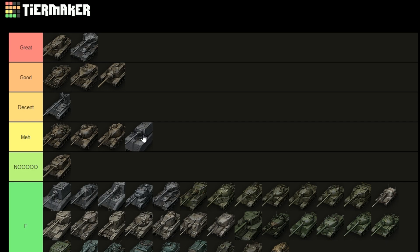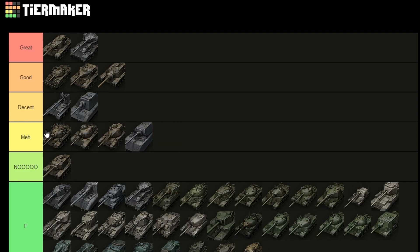Unlike the VK90, the Maus goes into the 'meh' section because it has less armor, a worse gun, and worse mobility than the VK90. It does have some potential but you're never going to do as well in it as in a Grille or other vehicles. It's just slow — you rely on your team. If your team is dead you can't do anything because you can't reposition and you only have 2.3k DPM, so Maus goes into 'meh'.